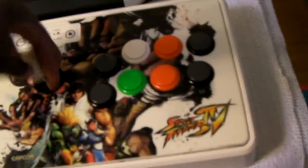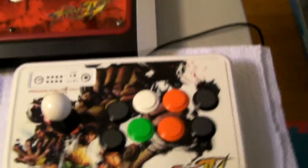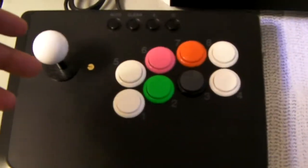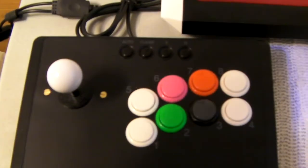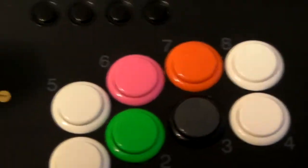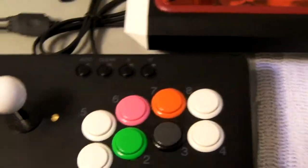My favorite out of these — this one is a custom Sanwa again, I even picked up the funky colors. And we have this one over here — I love it because it's for my PC and also for the PlayStation 3 and PlayStation 2. The coolest thing is it's got macro buttons, so you can literally program moves right into one button and just hit it — the move comes out. I love it when playing on PC.